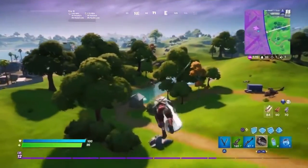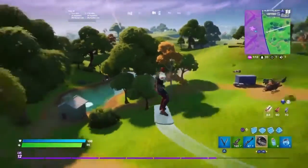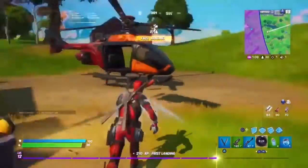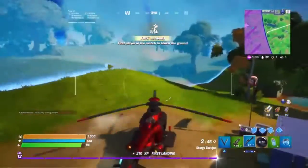It's very similar to a launch pad, as in you'll boost up and then you'll glide. It is pretty nice for escaping zone, getting high ground, and using it as a launch pad since there's no more launch pads.